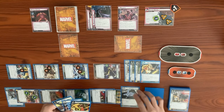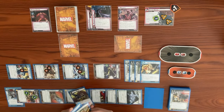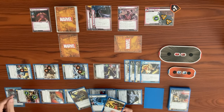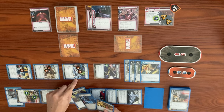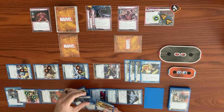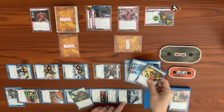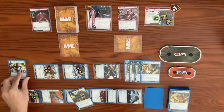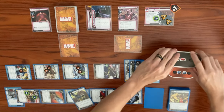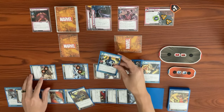We exhaust C.I.T.T., spending two resources to ready Major Victory. Major Victory swings for three — one plus two from Blaze — hitting Magneto again, bringing from 14 to 11. Major Victory takes consequence damage and is defeated. His interrupt triggers: choose a friendly Guardian character — we ready Gamora. Gamora swings for two plus two with Blaze — four damage bringing from 11 to 7. She takes consequence damage.